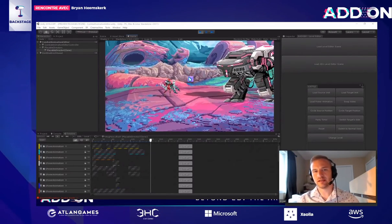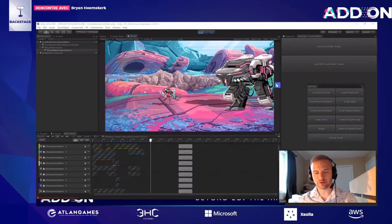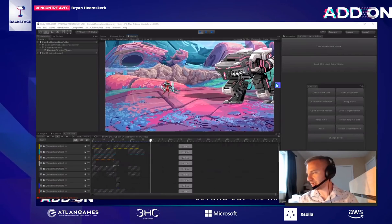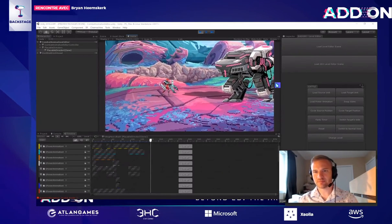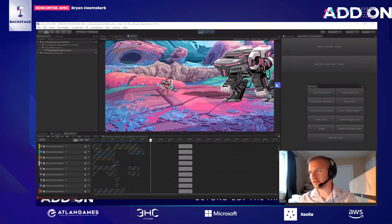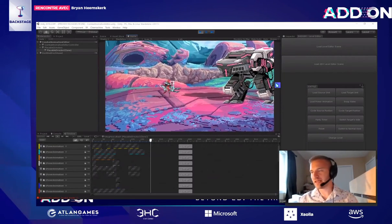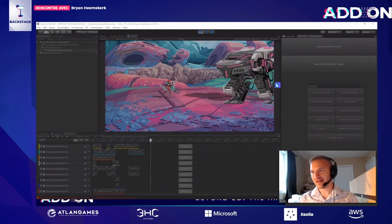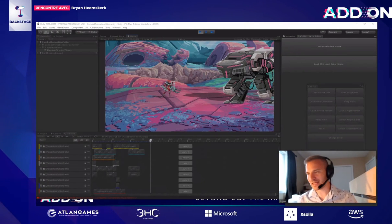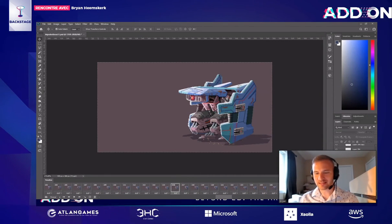We did an assessment and we have a no-crunch thing — you're not required at any point to do crunch. But sometimes it's not really work, it's other people. For instance, Microsoft came to us and were offering us booth space for GDC and their booth for free, if we did a set of assets for them in like two days. So I had to kill myself to get those assets done in time for their booth. But how do you turn down Microsoft? It's one of those things.